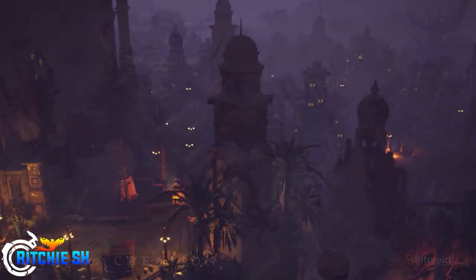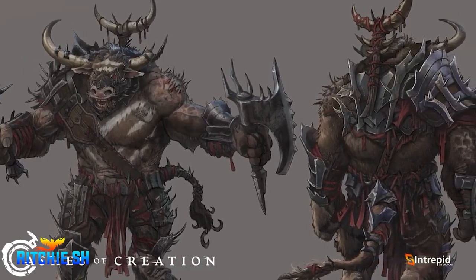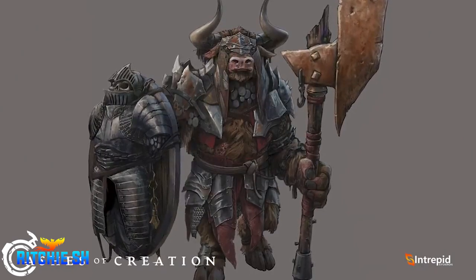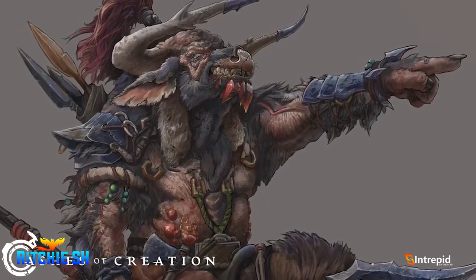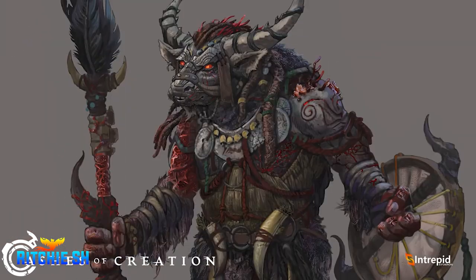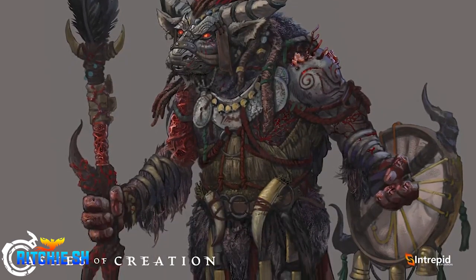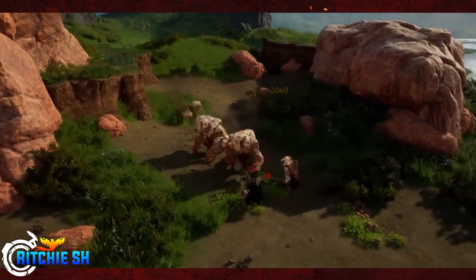Apart from the combat, we have the minotaurs and their various classes that we saw concept art for last month, and I can't wait to see more of these guys and the environment they're in. Hopefully this is another new biome — we haven't seen the jungle yet or parts of the badlands, and I'd love to see the minotaurs mixed into either of those. I'd love to get out of the riverlands since we've seen a lot of it this past year, and maybe even more of the desert.